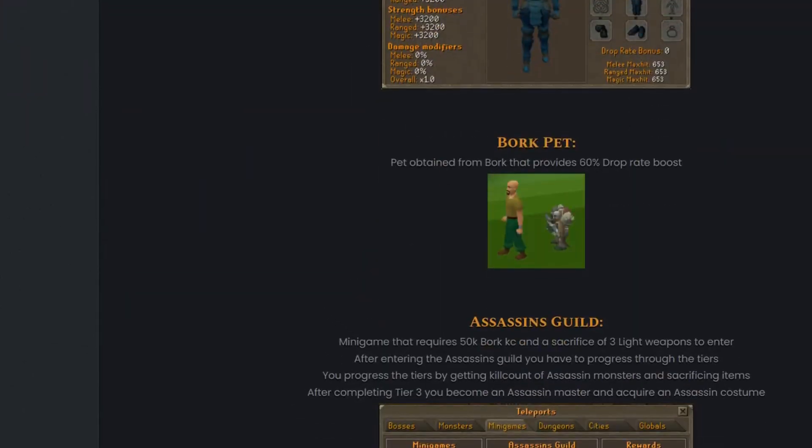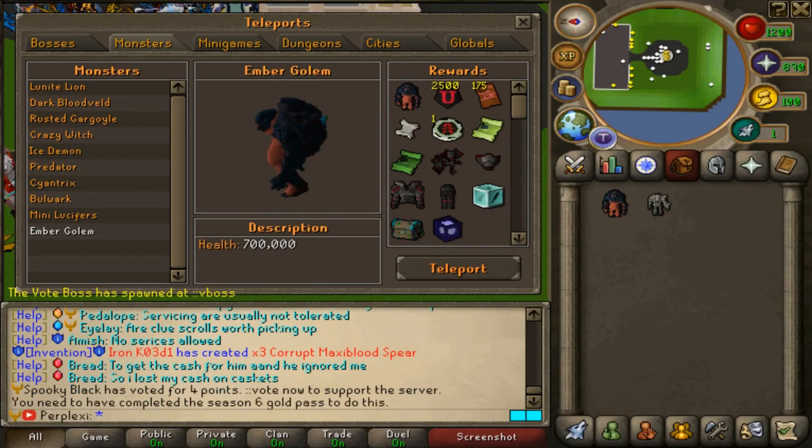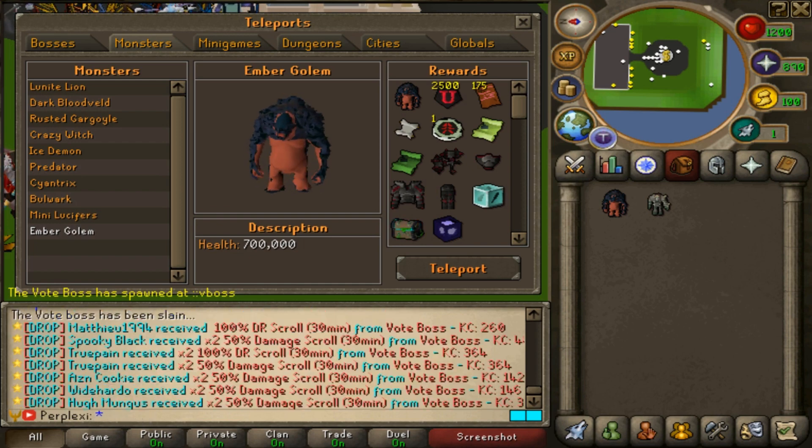If you haven't checked out Loonite, click that link in the description. Here is the new monster, the Ember Golem. You can go to the Ember Golem once you have completed the Season 6 gold pass. You can obtain that gold pass by donating thirty dollars, or you can do double-colon donate in-game and it'll bring you to the shop.